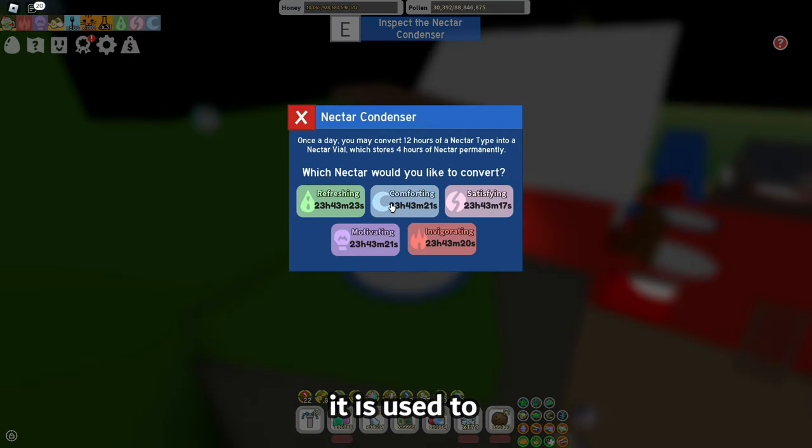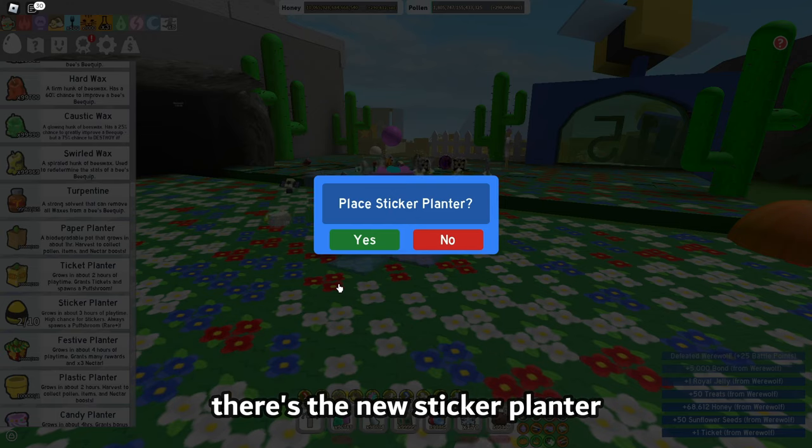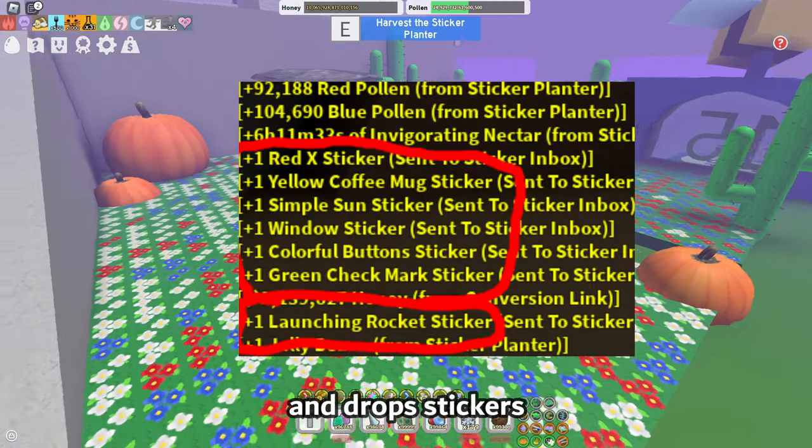There's the new nectar condenser, which is used to turn nectar into nectar vials — good for people who don't macro 24/7. There's also the new sticker planter, which grows in 3 hours and drops stickers.